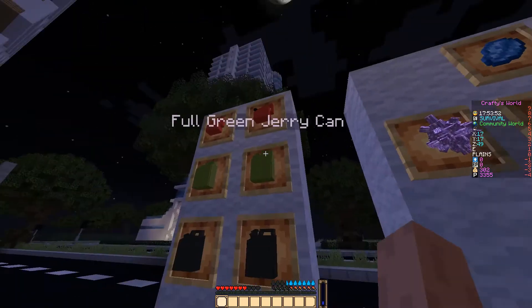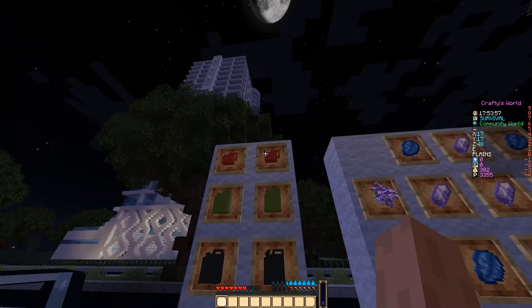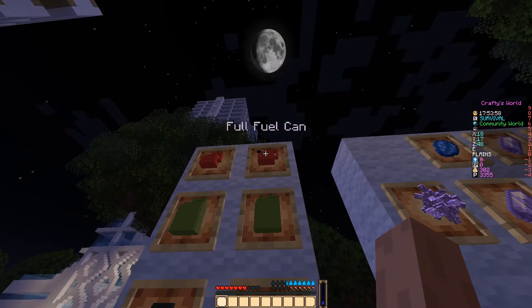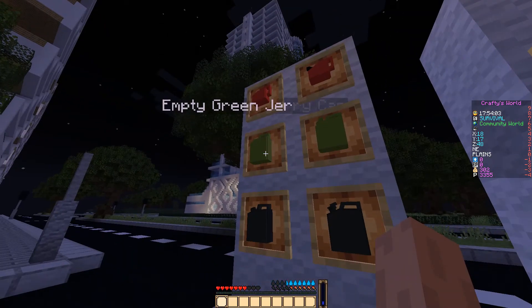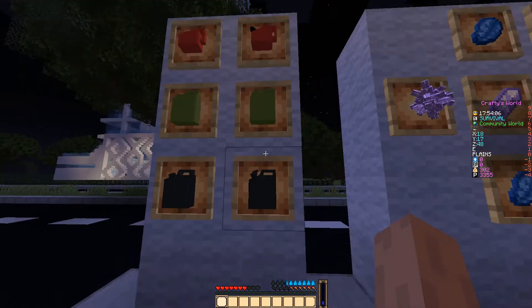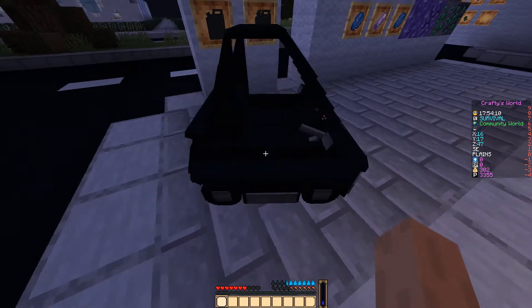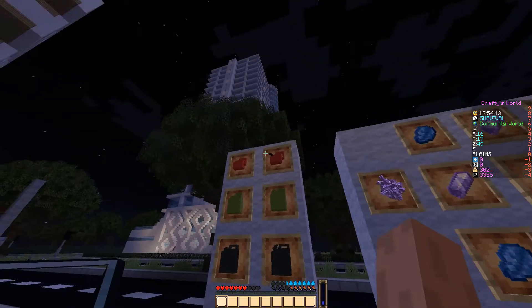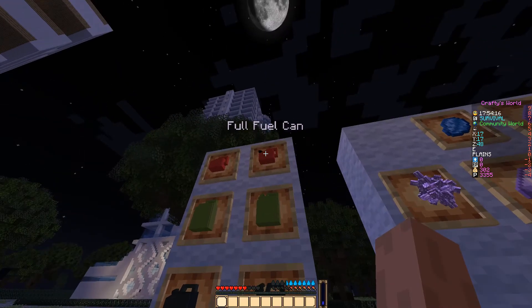I've created in this pack three different types of fuel can. You have a fuel can, full fuel can, empty fuel can, and then an empty green jerry can, full jerry, and the black version. This car here is set to use the fuel cans.